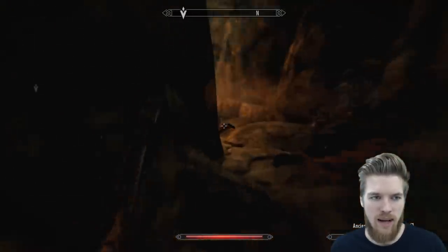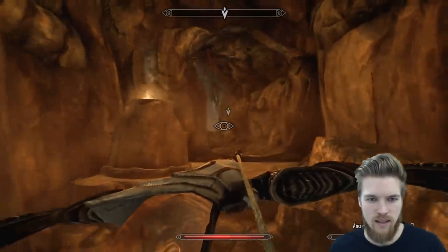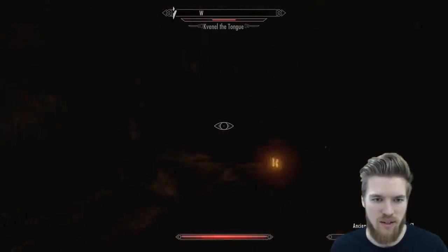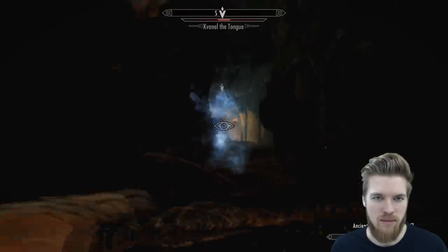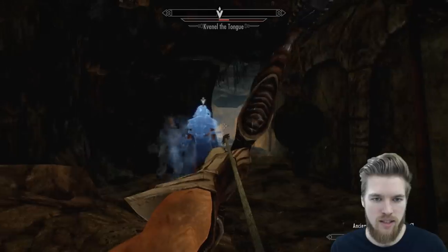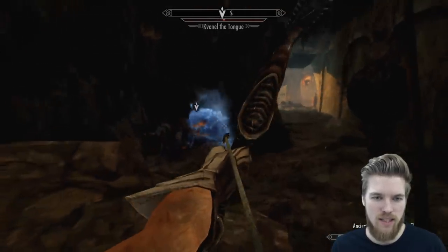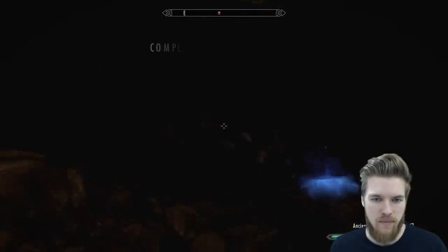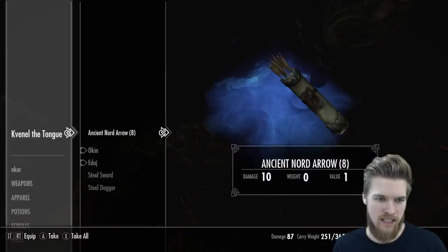I genuinely don't know what happened to this guy — I think he actually got lost. Here he is — he's genuinely lost in his own tomb. Lydia has somehow got to him and we're actually going to be able to kill him now. We can't stagger him because he's in ghost form, so he's super powerful and hard to kill. He's down — let's search his ghostly remains: 250 gold.